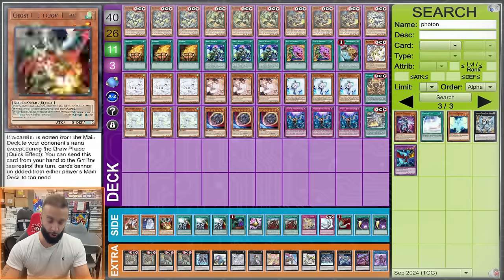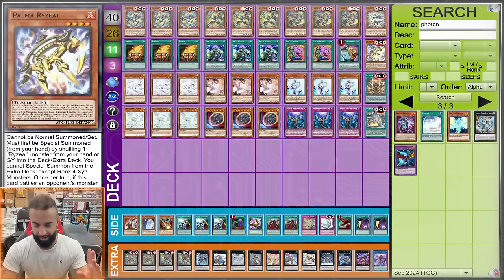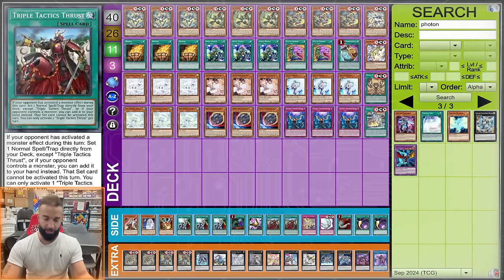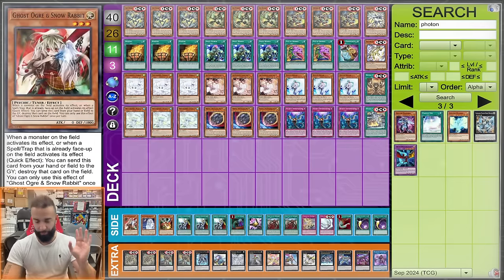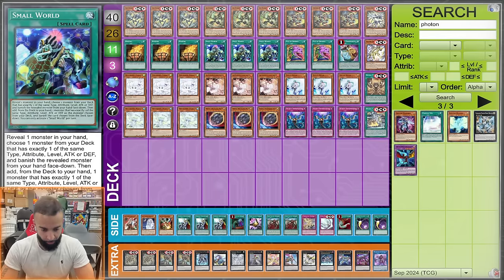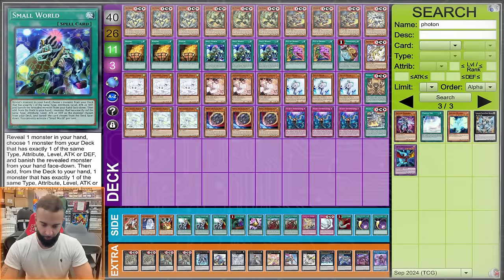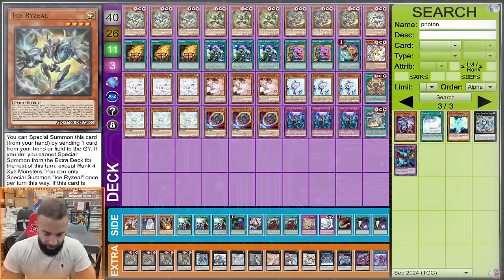Post-side going second, sometimes you Crossout into D-Barrier, but by playing the Ryzeals you can OTK through it anyway. Always put in Talents and Thrust going second. What I do post-side: remove three Small Worlds because hand traps are more effective going second. Put in three hand traps against every meta deck like Malice and Ryzeal, plus these three as well — that's six cards in. Remove three Small Worlds and possibly Desires — keep two Pots.